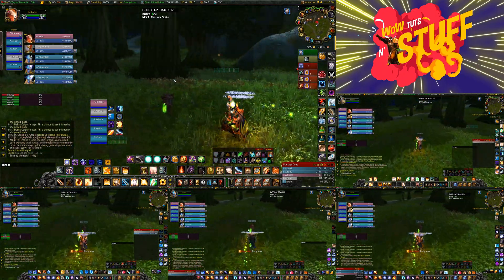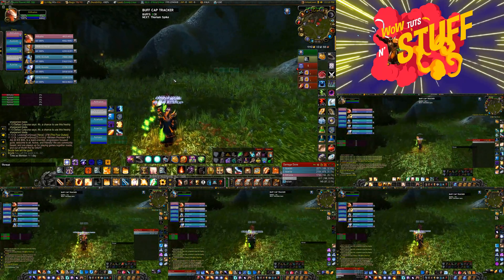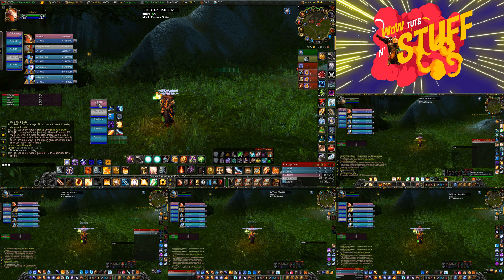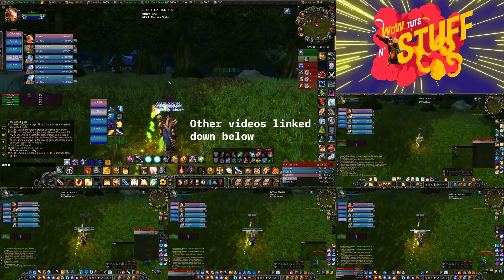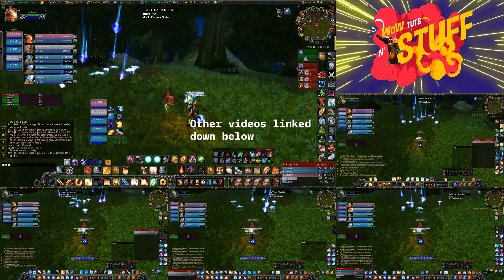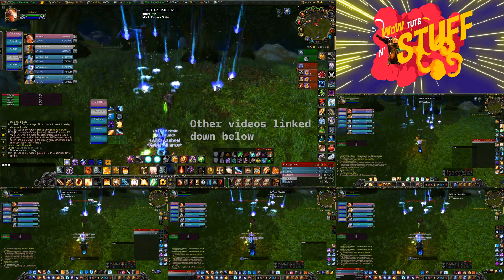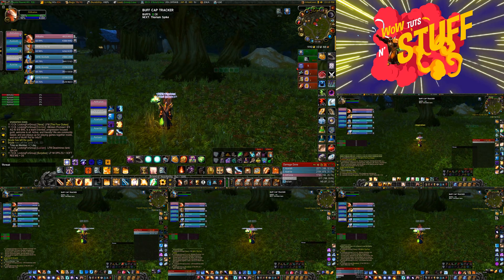We are using IS Boxer and you should have a general understanding of multi-boxing if you've gotten this far and you want to round-robin specific moves. In other videos we've covered how to do group heals from your main tank, set up other moves, build DPS rotations, and how to cast Blizzard from your main character. It works really well and it's really fun to play the game.